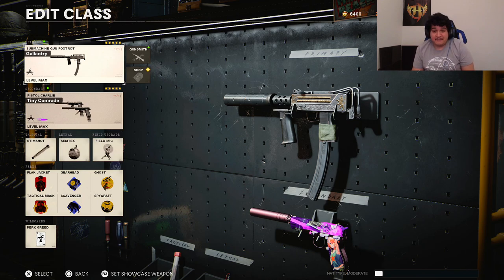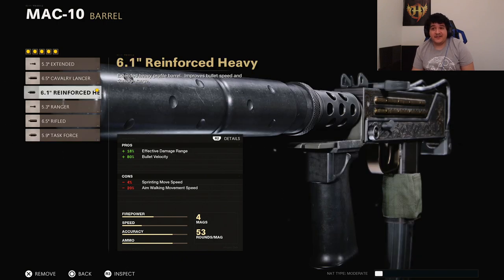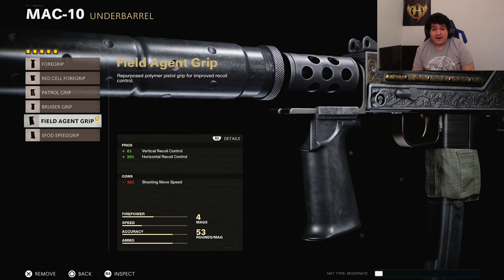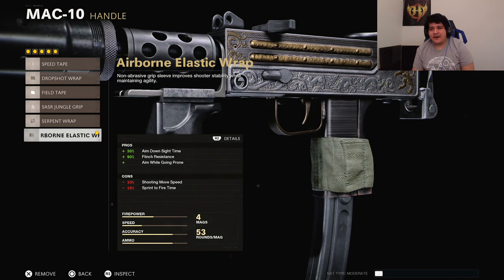For our next class we're using the Gallantry MAC-10. The MAC-10 is already a great gun and the horizontal recoil shouldn't be too bad. For the muzzle, we have the Agency Suppressor. The barrel is the 6.1-inch Reinforced Heavy. The underbarrel is the Field Agent Grip for maximum horizontal recoil control, since this gun kicks a lot — best used in short to medium range or on Nuketown. Magazine is the Salvo 53 Round Fast Mag, and the handle is the Airborne Elastic Wrap for ADS speed, flinch resistance, and drop shotting.